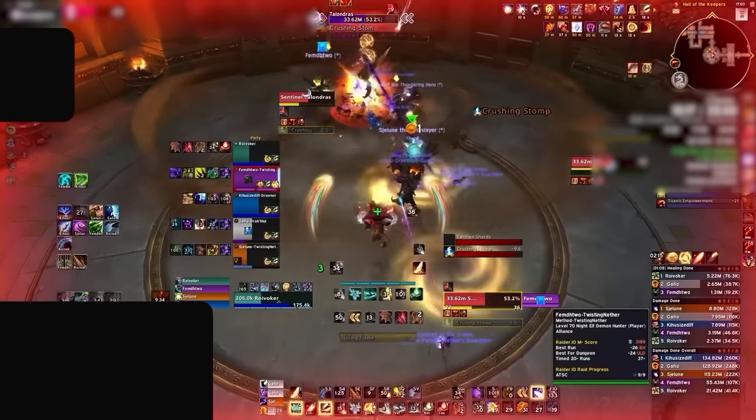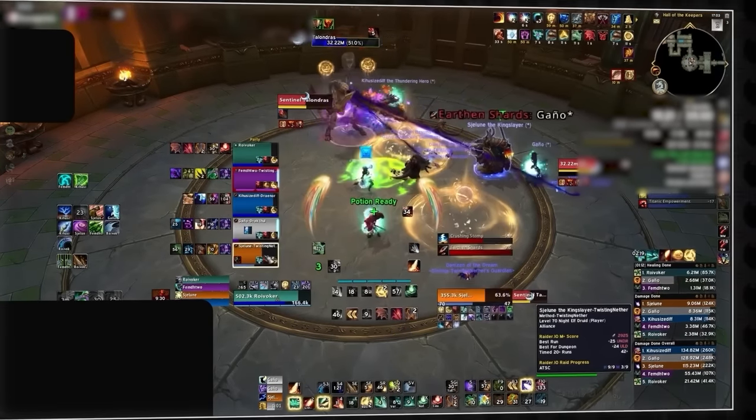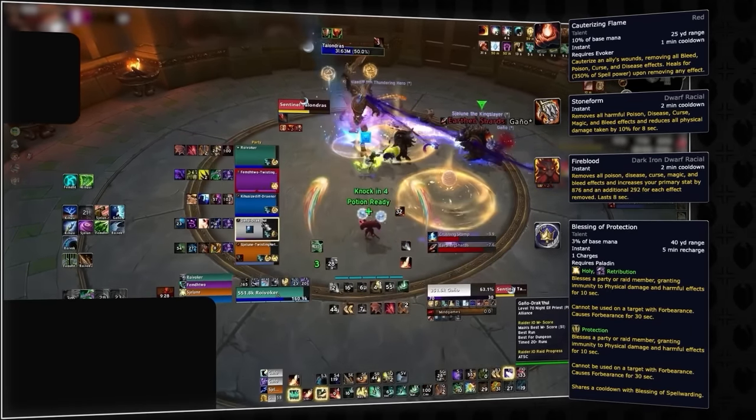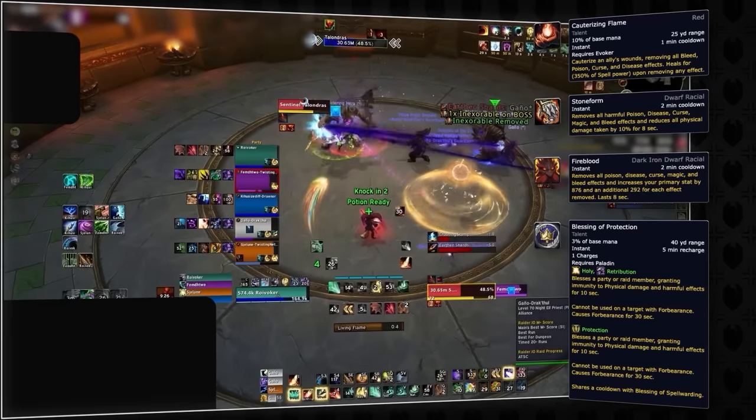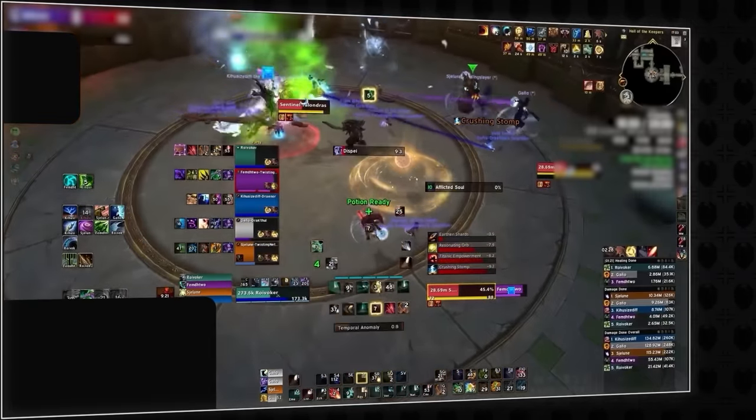For some quick tips on this fight, any way to remove physical bleeds are obviously exceptionally strong here. Things like Cauterizing Flame, dwarf racial, Blessing of Protection, and immunities should be saved for points where the player is low going into the stomp, or to preserve other cooldowns.